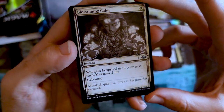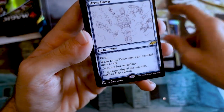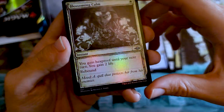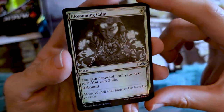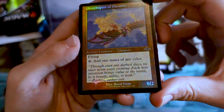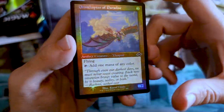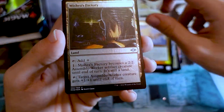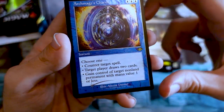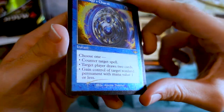Sketch Blossoming Calm — a spell that protects her from her enemies. Then Dress Down — hey, another Dress Down, this time not foil. Then Foil Blossoming Calm. Ornithopter of Paradise — I love the old card frame foils. The idea of combining Ornithopter and Birds of Paradise is just hilarious to me. Then Foil Etched Mishra's Factory, followed by Foil Etched Archmage's Charm. Retro frame Foil Etched Archmage's Charm — super cool.